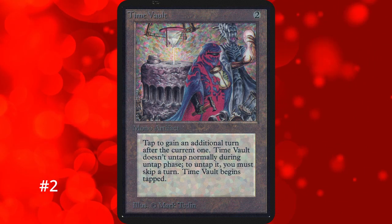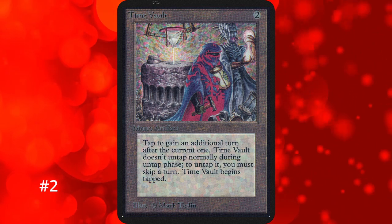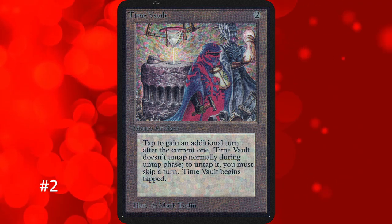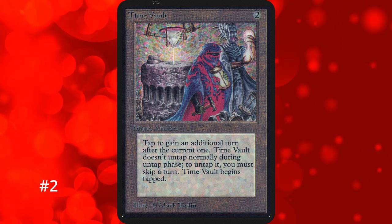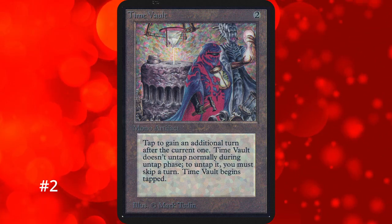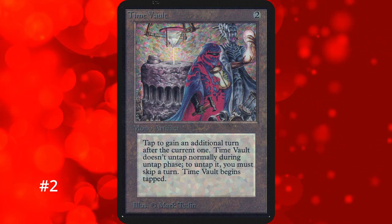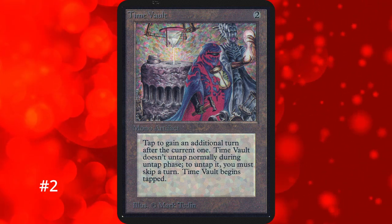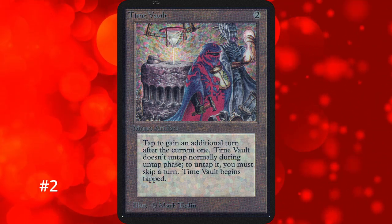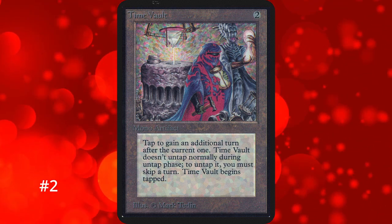For the top 2 we've arrived at the Reserved List cards. The last artifact on this list takes the number 2 spot: Time Vault. For 2 mana you get an artifact that enters the battlefield tapped and doesn't untap normally — instead you can skip your turn to untap it, then tap it to take an extra turn. While it seems restrictive, it's incredibly powerful and banned in every format it's legal in, restricted in Vintage. You'd mix it with cards like Voltaic Key to get infinite turns more efficiently. If set up, Time Vault is better than the number 1 card, but needing setup is what keeps it just barely behind. Some people even consider it part of the Power 9.